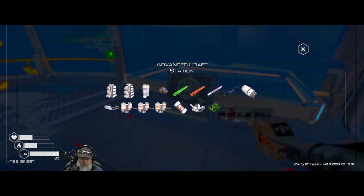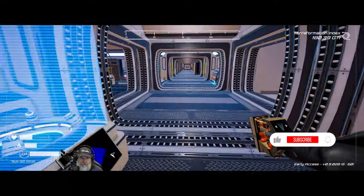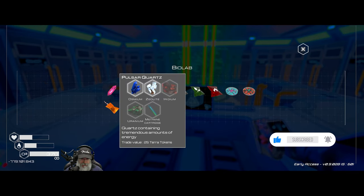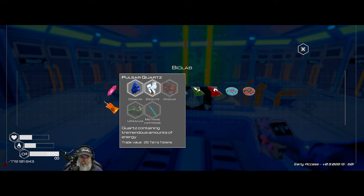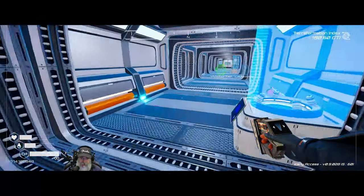To make the pulsar quartz — I guess we do that in the bio lab. We need those things, all of which we could potentially set up a little production line to make work. We're going to start by taking care of it manually, but we might do that — we'll see how our time goes.